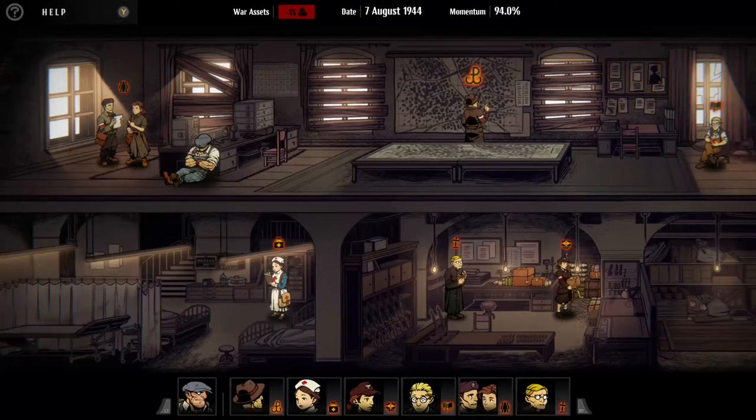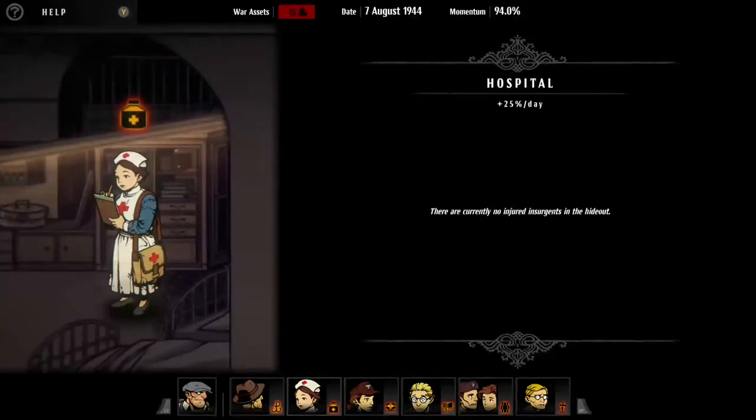Hey guys, this is Fire from In-Depth Gaming bringing you a gameplay video. This time we're checking out Warsaw Console Edition. This game was developed by Pixelated Milk and published by Crunching Koalas. It releases on October 2nd for a price of $19.99, but for the next five days before the game comes out, you can save a couple dollars off on your pre-order. So what is this game?